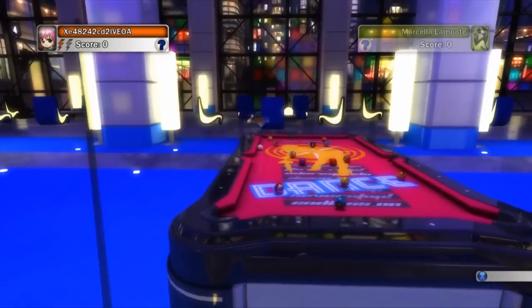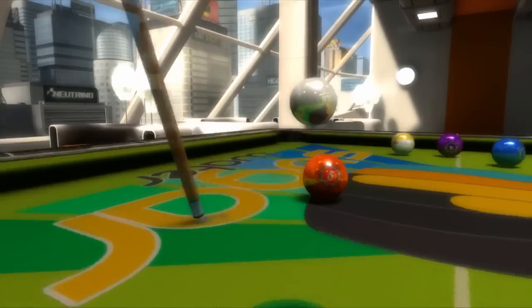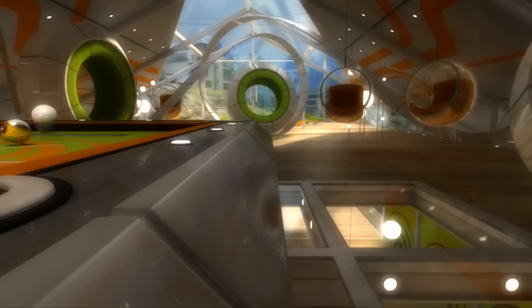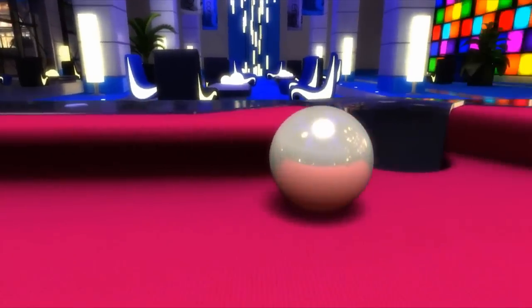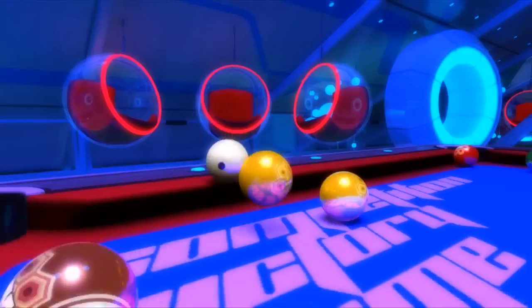The physics in Pool Nation are as shiny and super perfect as the balls themselves. Try using the woodwork, locking the power and lifting the cue up to pull off some epic trick shots. Soon everyone will believe you're the best pool player in the world.